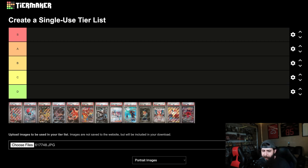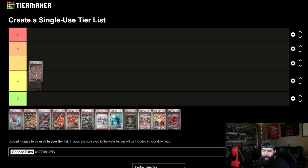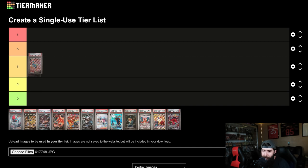First off we got the Machamp here — Astral Radiance, PSA 10. I actually think this is kind of an underrated card. We might have to move some of these around. It might be controversial, but I'm going to put Machamp in B tier. We can come back to that.